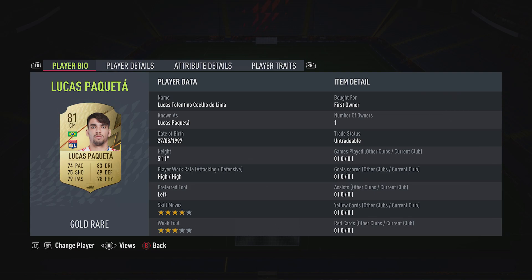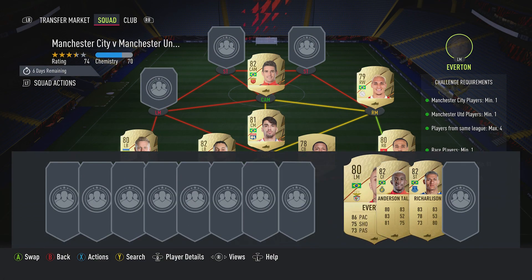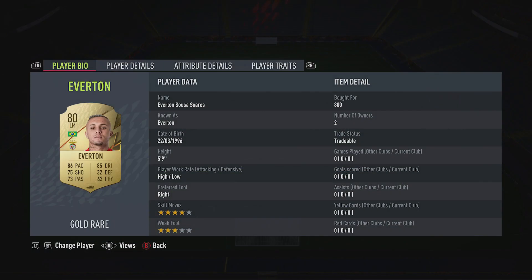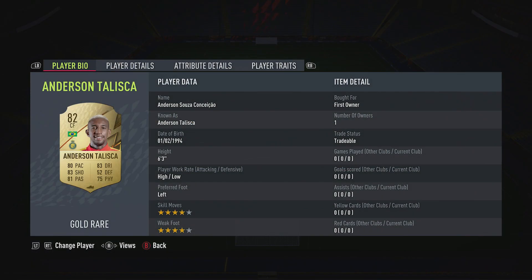The CDM is Louis Bakayoko - you should be able to get him for about 1,300 to 1,400 - plays for OL in the French first league and is Brazilian. The CAM is Oscar - about 1,300 - plays for Shanghai Port in the Chinese first league and is Brazilian. The left midfielder is Everton - about 800 - plays for Benfica in the Portuguese first league and is Brazilian.